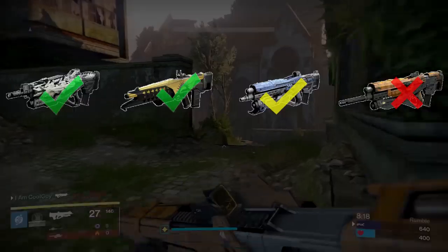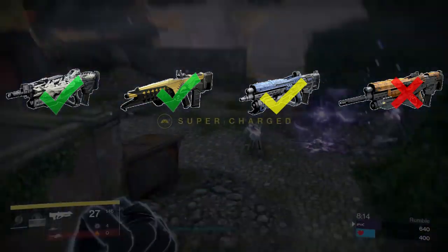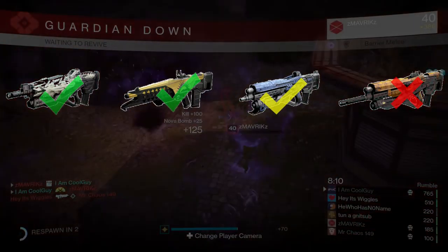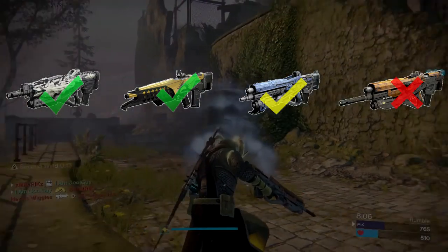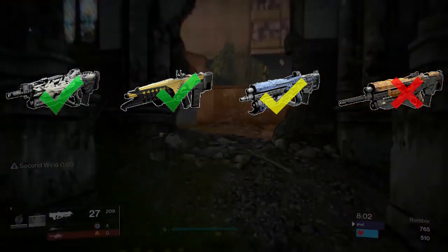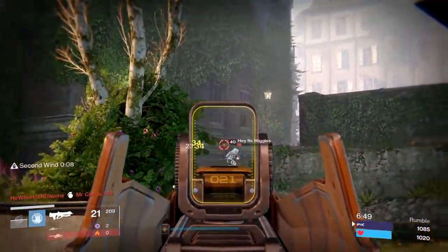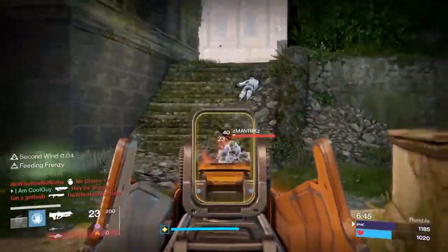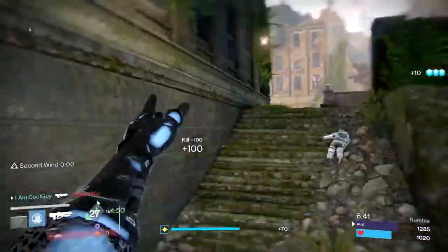Looking at all 4 weapon archetypes, what it comes down to is 100% ease of use — meaning how forgiving they are. The first two archetypes, the 77 Rate of Fire / 4 Impact Grasp and the Hawksaw's 73 Rate of Fire / 7 Impact, are the most forgiving, have really good damage, and you aren't really penalized for using them.